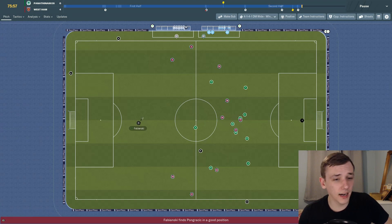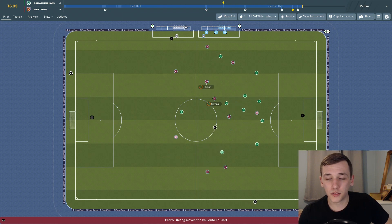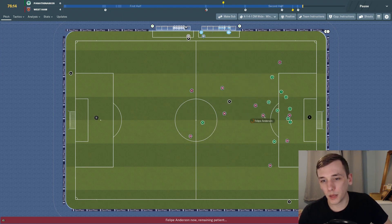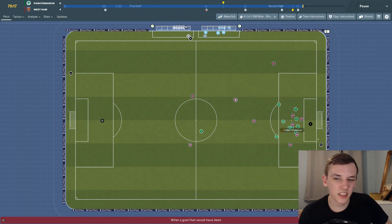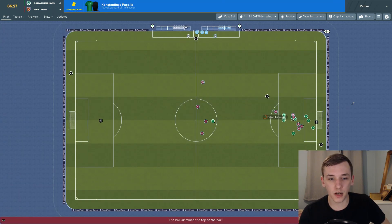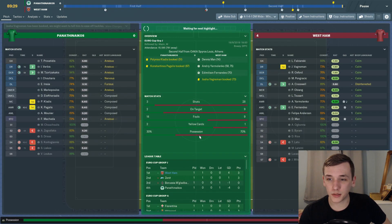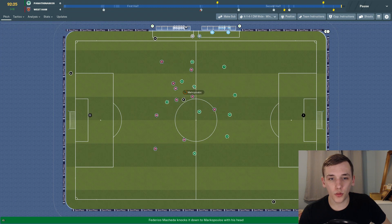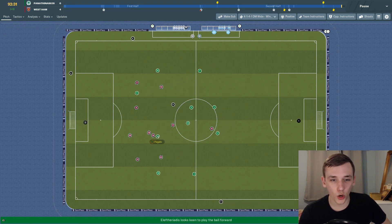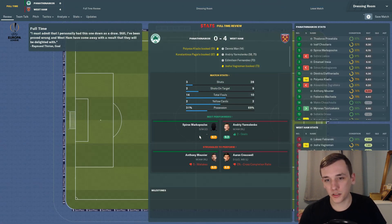15 minutes to go and there's another highlight straight away — Fabianski with the ball very deep. Free kick from deep — Felipe Anderson with a dart and run inside, takes the strike, not very good. Felipe Anderson with a free kick deflects off the wall and goes out. 30 seconds remain — are Panathinaikos going to come forward for a consolation or are they just going to be happy they've kept it at 4-0? Probably the latter.